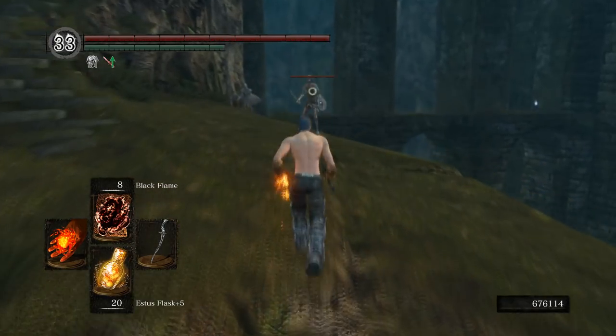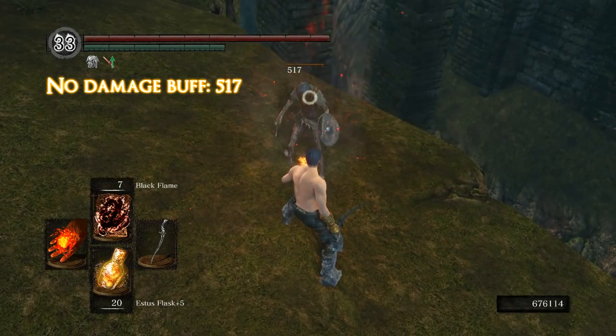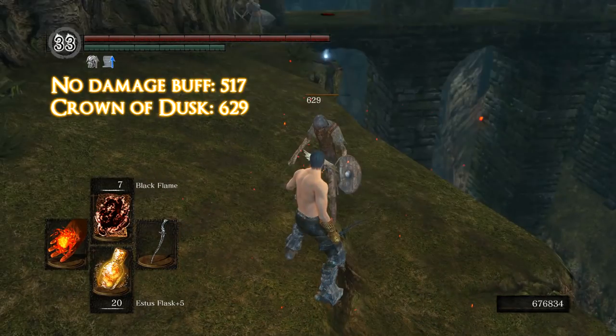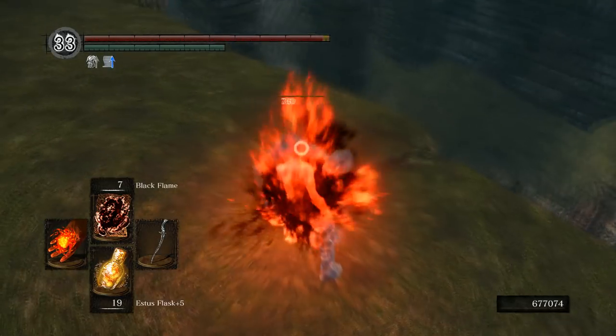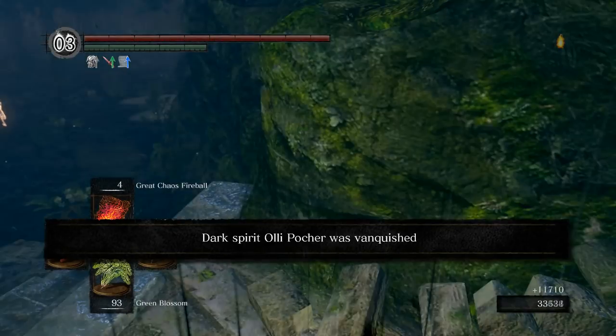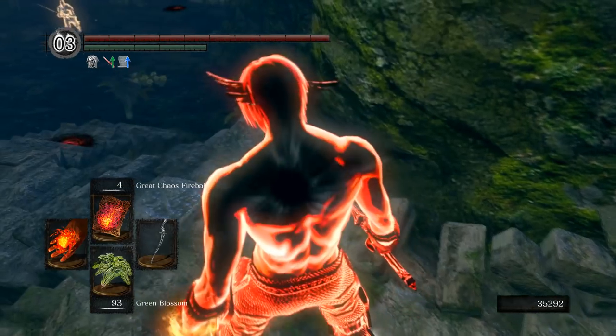You can use the bellowing dragoncrest ring to increase your pyromancer damage, but I found that it didn't really make a difference between getting a kill and not, whereas the hornet ring did. My final ring choices were the hornet ring and the wolf ring, but you can pretty much use anything. The number of attunement slots you take is entirely optional, and if you're trying this build for the first time, you should start on the lower end and see what you feel like is missing as you go along.